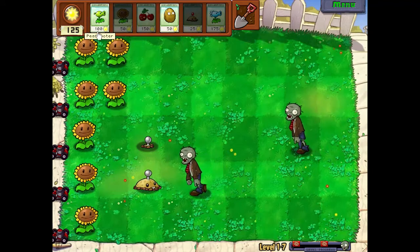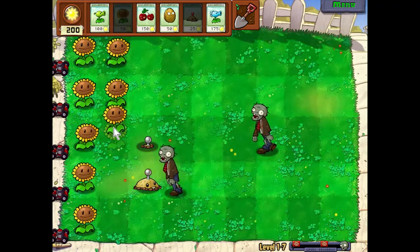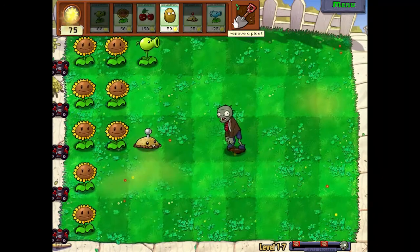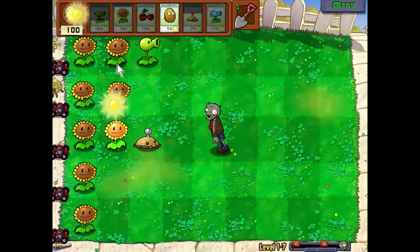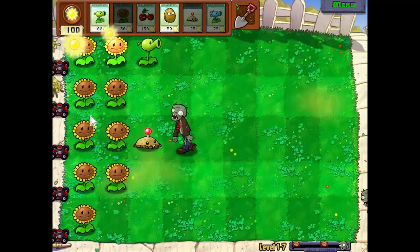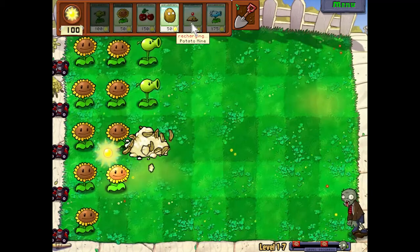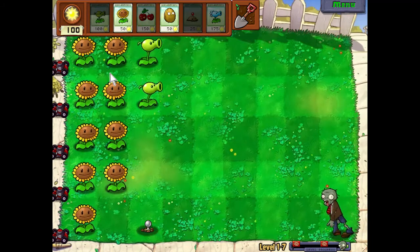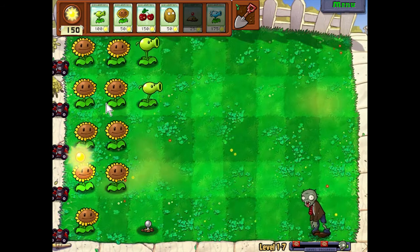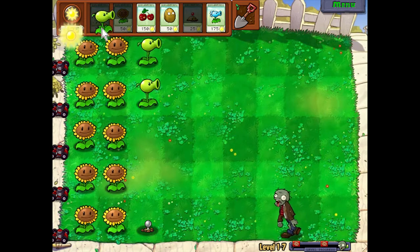This guy didn't even do it yet, and we're getting plenty of sun. I'll probably start already planting — may as well. Oh yeah, we'll show off the snow pea this level too. I'll show off every plant in this game, by the way — I will leave none out. I think we're good to get this guy a third time. Look at that — if you're quick enough you can get it three times. That is pretty good. It might not work if normally two zombies come down the same lane.